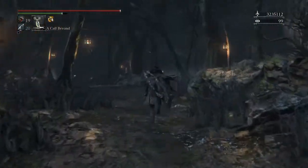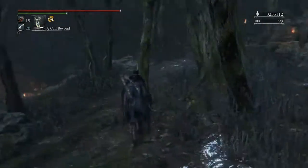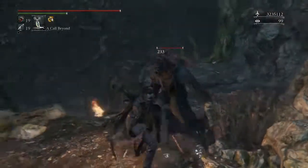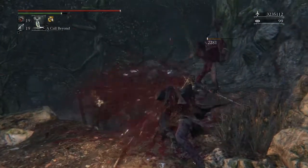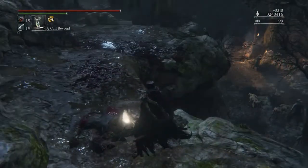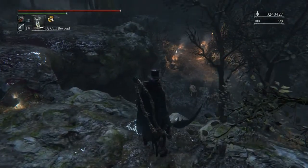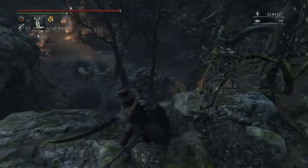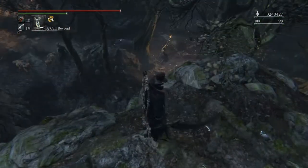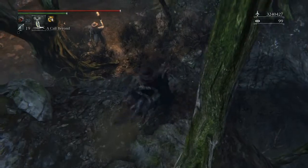This next part is very tricky. You'll see that item down there — don't go for it. You'll want to head up to the right and probably kill this guy because he's annoying. You'll notice there are a ton of enemies down there, including two dogs. The most annoying are those two guys who throw oil urns at you, and as you can see, a lot of the enemies here have torches. They will set you on fire, and that is not fun — you take a ton of damage.